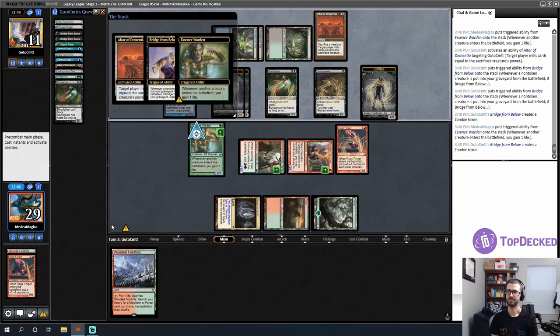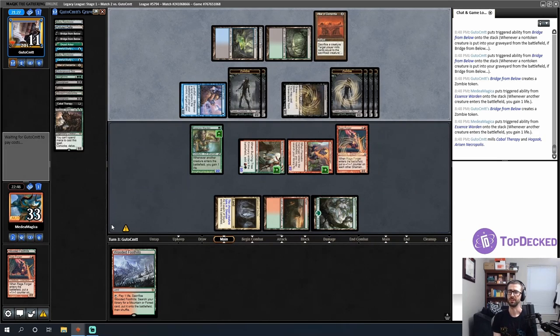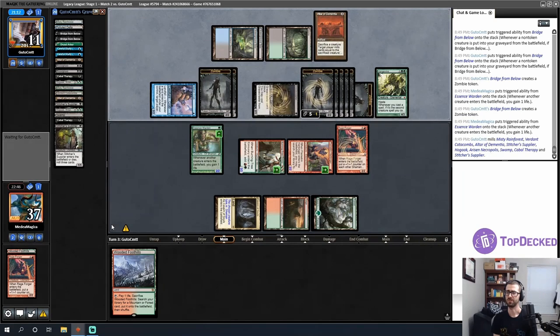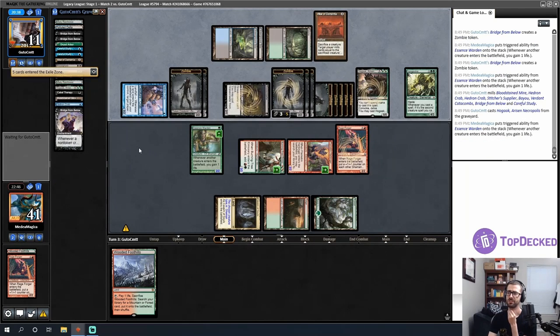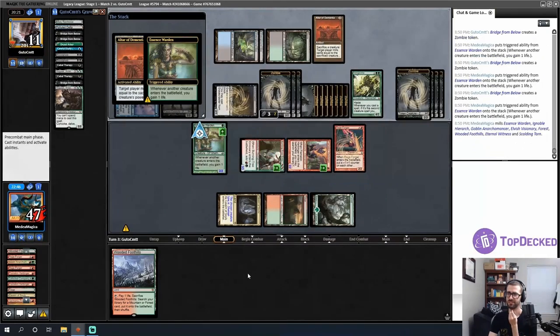My opponent just needs to find a Hogak. The good news is I'm not likely to immediately die to combat damage. Oh yeah — that's a Hogak. With two Bridge from Belows and this many zombies plus a Vengevine, I'm deterministically dead. A third Bridge from Below — Hogak coming back plus all the zombies. As soon as the first one targets me I'll concede. Let me see more of the deck. They start targeting me — I'll concede. They knew the math whereas I didn't.